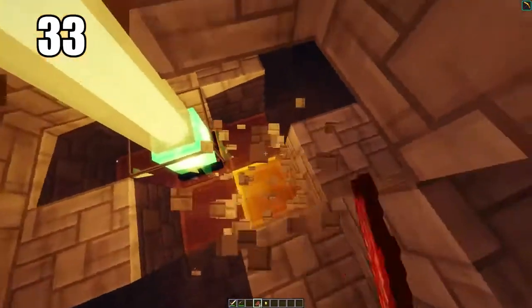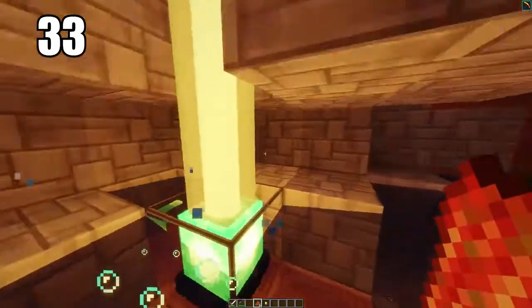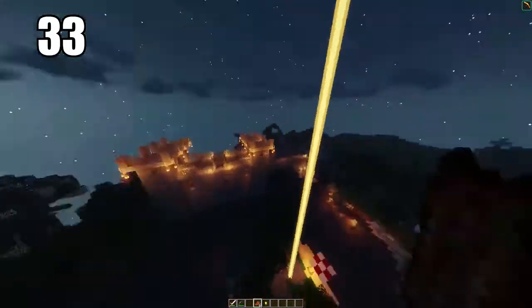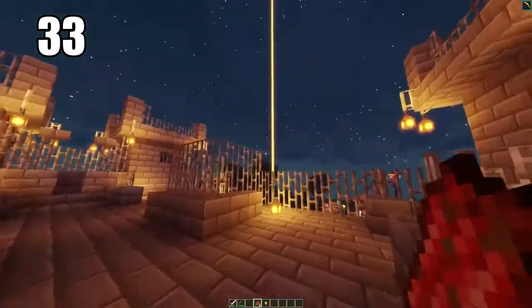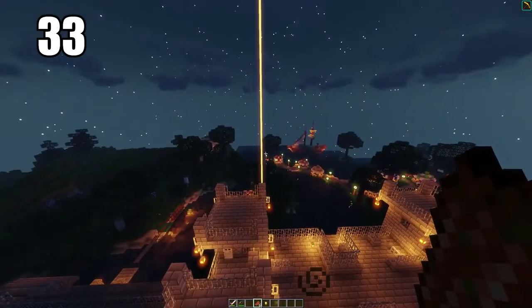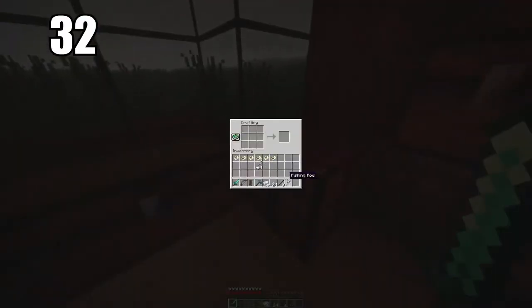Number 33 is making a beacon to signal your house. This requires some decent materials including diamonds, so it's not something you can build right off the bat. But when you have the resources, it's so unbelievably good to have — it'll mark a spot and shine a bright beam right into the sky pointing out where you need to be. The beacon is so important for not getting lost.